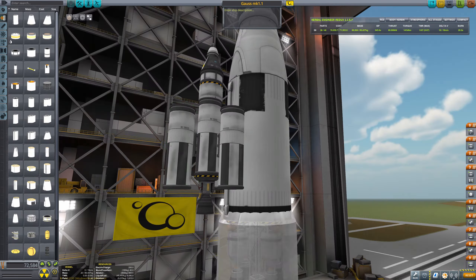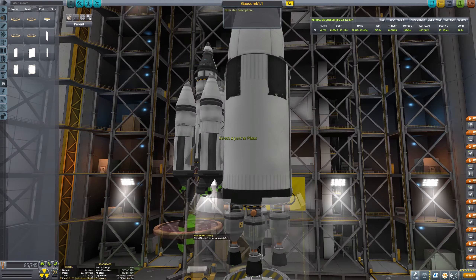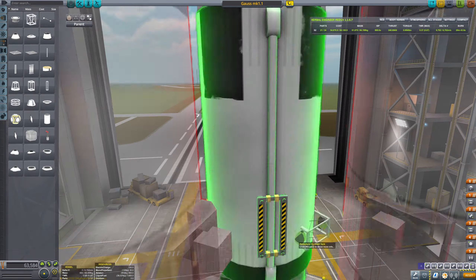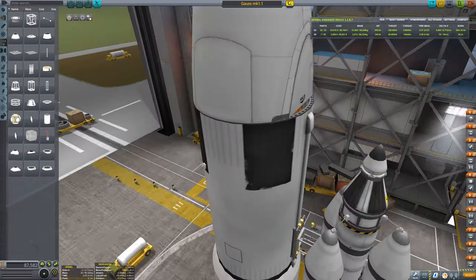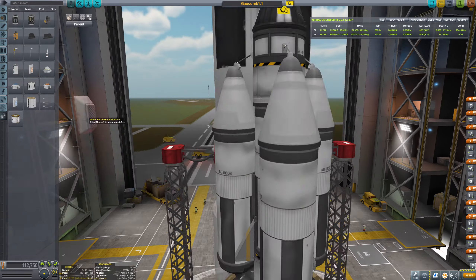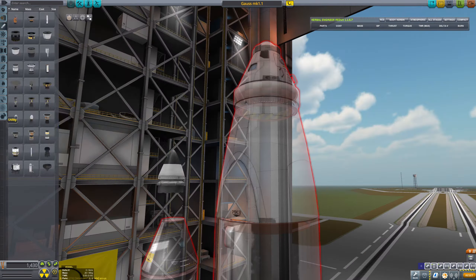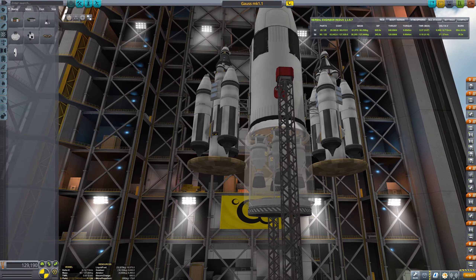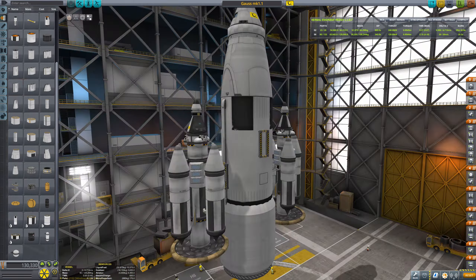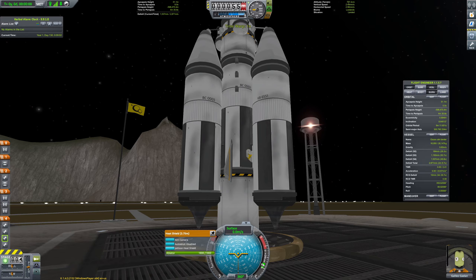So I constructed a few side tanks with smaller engines. I needed two of them — one was supposed to be reusable — some side tanks to add some delta-v to the main craft.